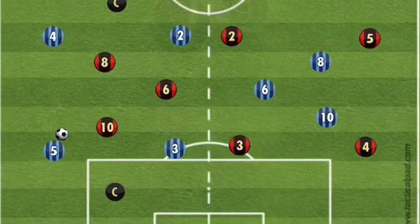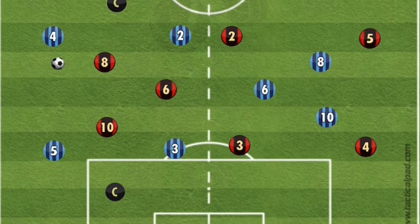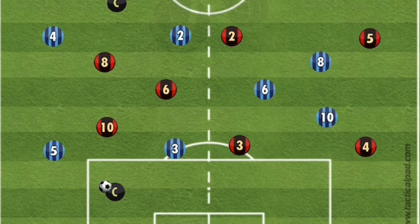Hello everyone, this is Leon Silko Katumba from LSK Academy. Today I'm going to show you how you can tuck in and squeeze with a 4-3-3 formation with the midfielders, so you can cut away the option of the player playing forward. My center backs are four and five, and my full backs are in black.